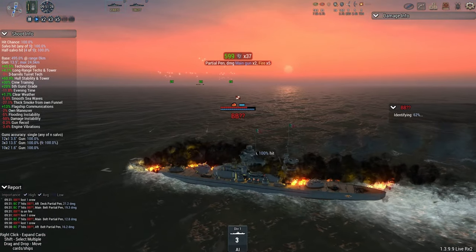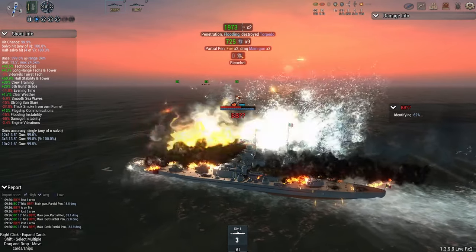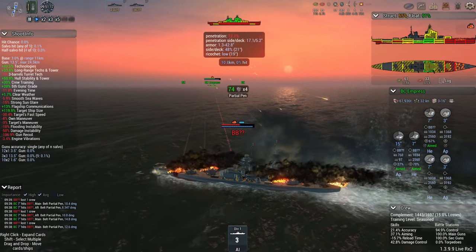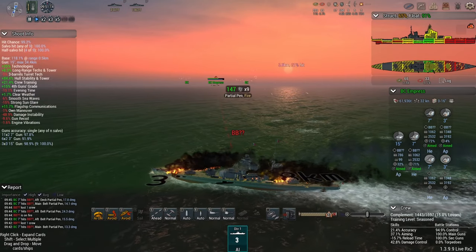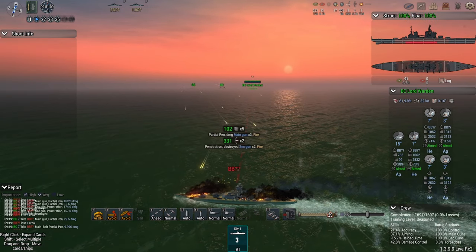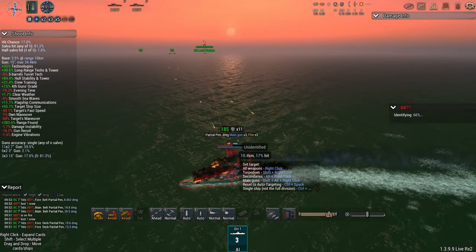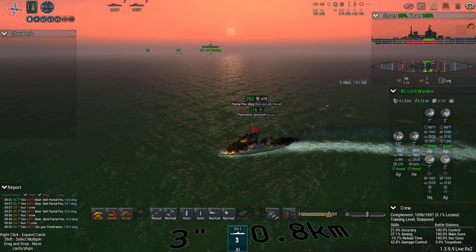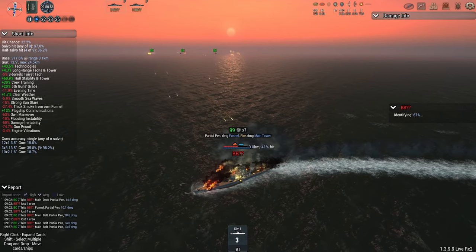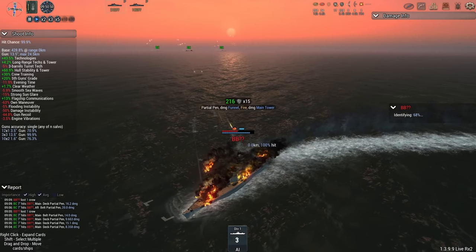Based on the amount of fire this ship is taking, I think we're going to see it also burn to a crisp rather quickly. The Italians are no longer focusing their attention on the Empress — they've instead switched fire to the Lord Warden, and the Lord Warden is giving out as best as she can take. She's not taken that much damage. The Italians, however, have, and I'm very concerned that this Italian ship might suffer the same fate as her sister and burn down.